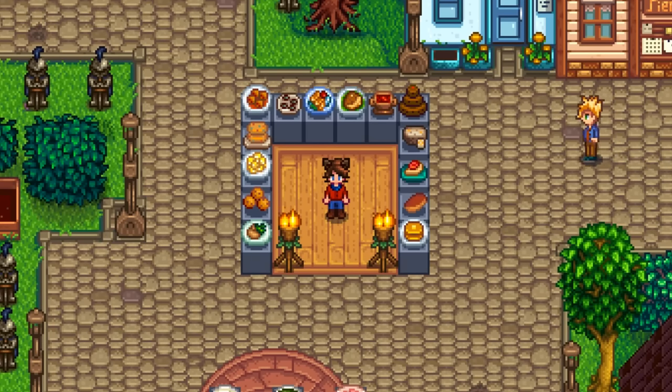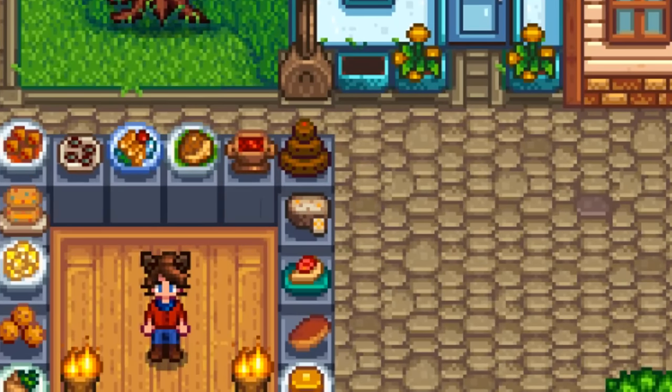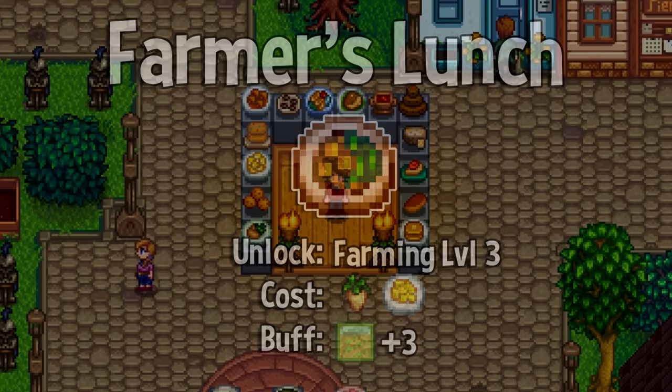As for good buffing food, we have the aforementioned coffee and ginger ale at the top of the list. Although coffee is technically an artisan item, triple shot espresso is a cooked item. It takes three coffees and lasts for triple the duration of a coffee, so you can use whichever you like. Personally, I'm a big fan of the farmer's lunch. It's unlocked at level 3 farming and takes a parsnip and an omelet to make — so one parsnip, one egg, one milk. It's a potentially very cheap item depending on the ingredients you use, but it gives a massive plus-3 buff to farming. If you harvest enough crops during that buff, you'll easily make the money back that it took to cook.